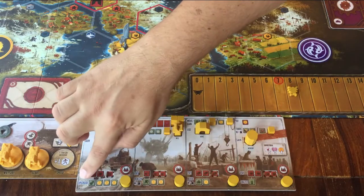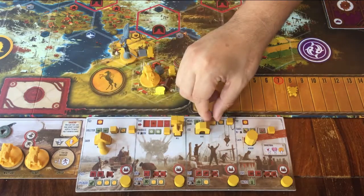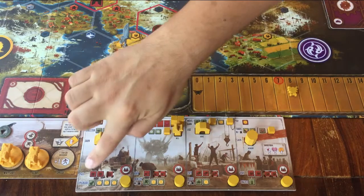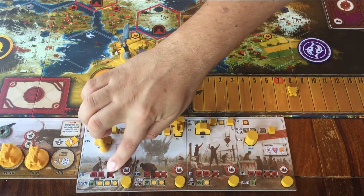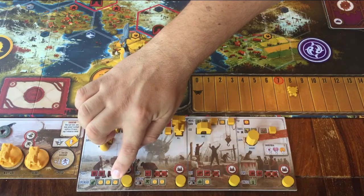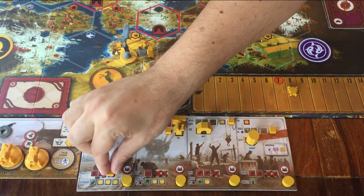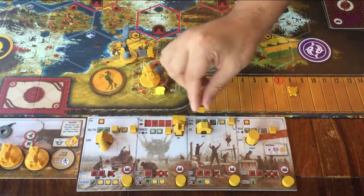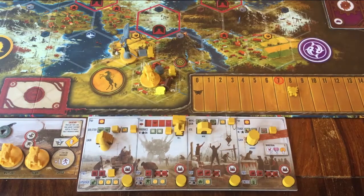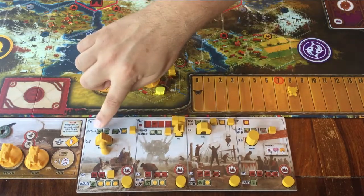All the way on the left, the bottom action is for upgrading. That means you take your little cubes from up here and place them on any space you like down here. On this board it says in red how much oil you have to pay, and then this is what you get: an upgrade, and maybe some money. Then you can pick up a cube of your choice from up here and place it anywhere you like on the bottom. For example, if I take this cube and place it here, next time I want to upgrade it will cost me less oil. And when I do the bolster action, I get to move my power token up three spaces.